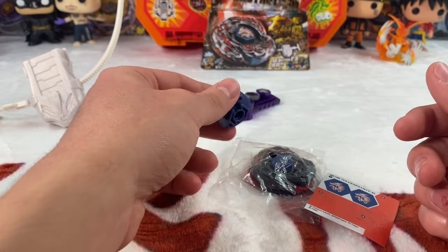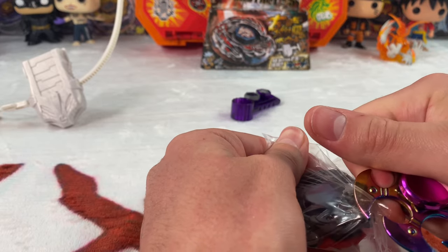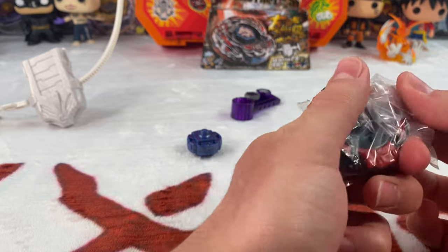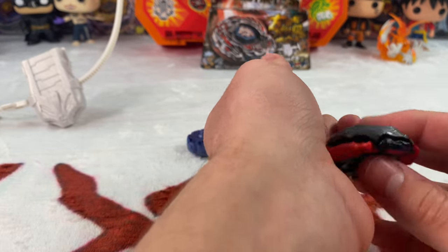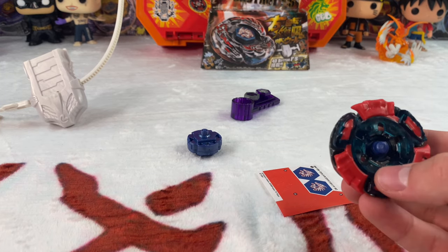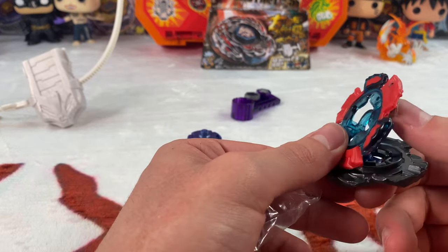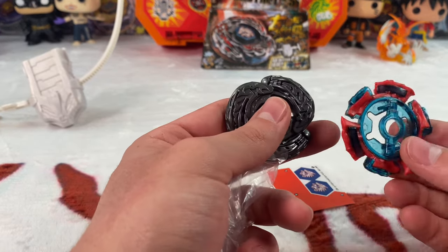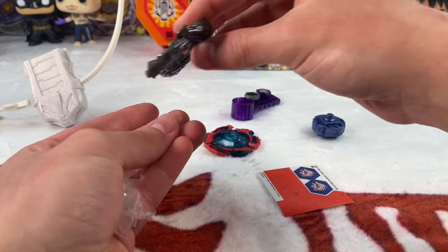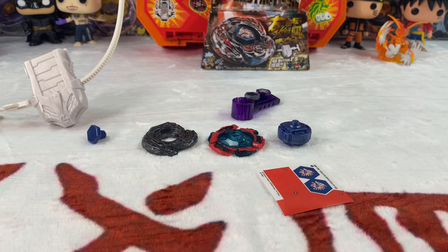Let's get straight to the energy ring. This is kind of like Phantom Orion's — Phantom Orion has that piece in the back, but here it's purple instead of blue. Super sick. We got the tip, the fusion wheel — this is really heavy, not gonna lie.